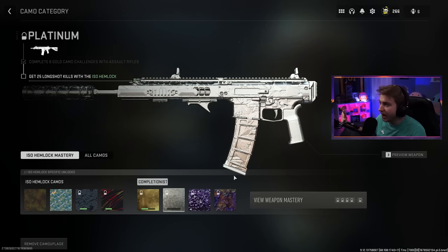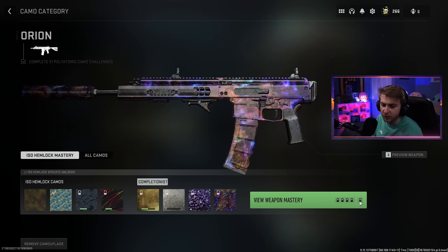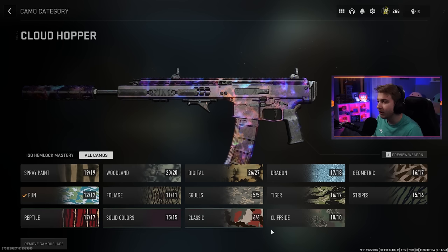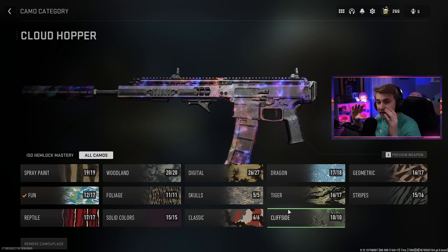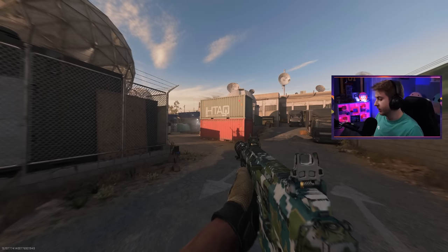I forgot to mention the camo menu UI got an upgrade — it looks a lot better now. You can see your weapon master progress and how many camos you have unlocked, and you can go to all camos and see literally everything organized into nice categories.